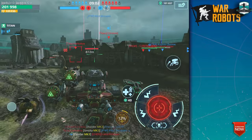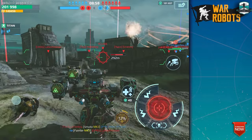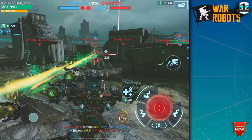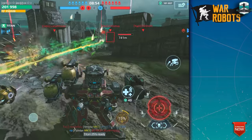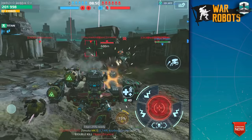With three of them you can do everything — you can take down titans or strong robots, you just have to play it well. Now in this case, again the Roji — let's try to get him down with the Mars robot.